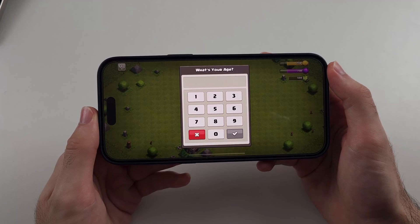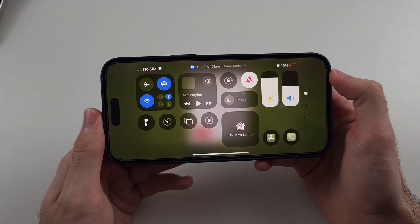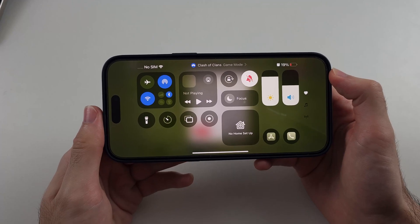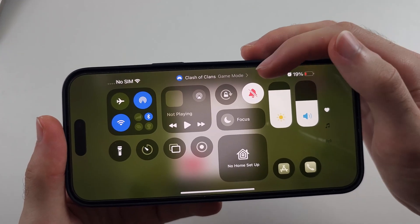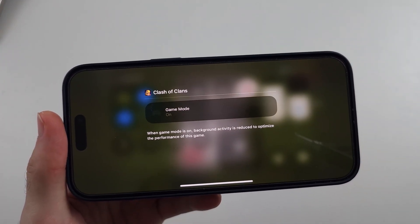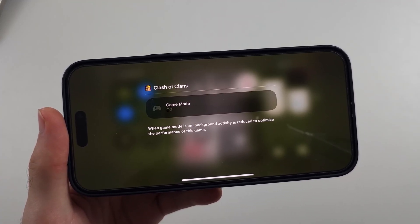If you want to manually turn it on or off, you enter Control Center by swiping down from the far right-hand side of the screen. You should then see the game you've opened and the game mode option. Tap on game mode and you'll see it's on, and you can tap it to turn it off at any time.